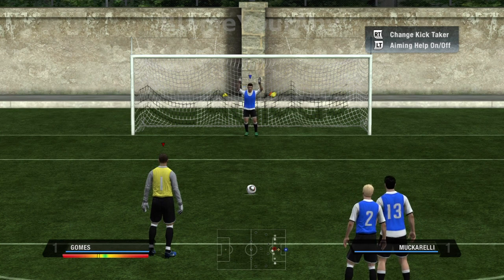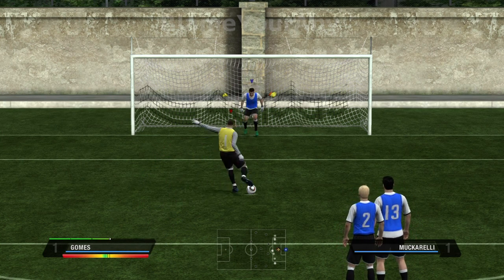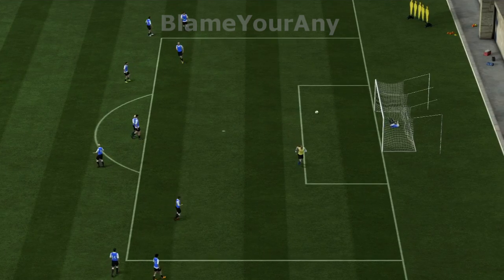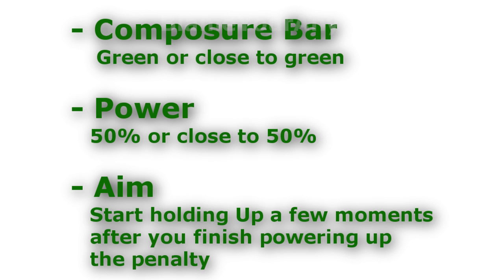So now you know what to do, let's cover how to do it. Any player can perform this penalty — stats don't mean anything when taking penalties; some players just have more green on their composure bars than others. The first thing you're looking at is the composure bar. You're going to want to hit as close as possible to green, preferably on green, but if you hit a bit of yellow, don't worry too much because it's not strict.